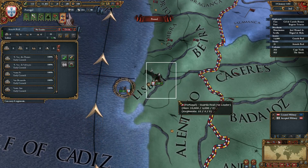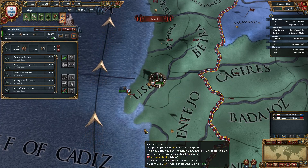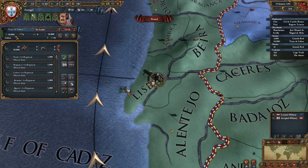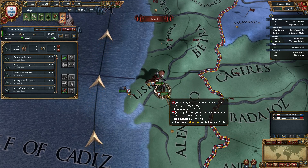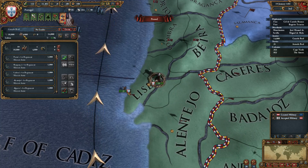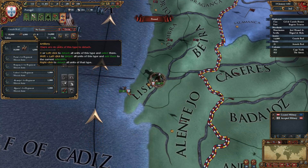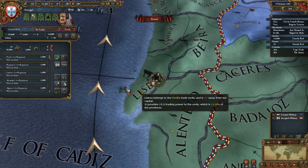The Z key can be used to select just the infantry in an army. So for instance, if we just want to grab this army and take all the infantry out and then take them somewhere else, we can do that by using the Z key. X will select just your cavalry. If you have artillery, C can be used. You can also just left-click here if you prefer to use the mouse.